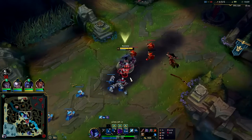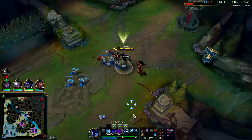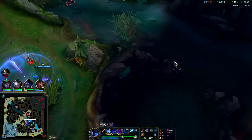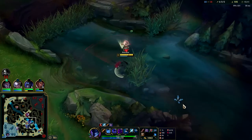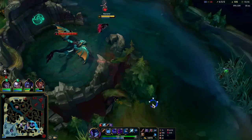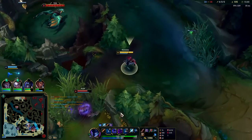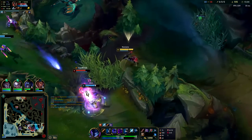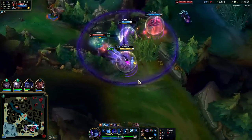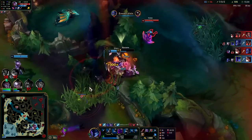We need to keep soaking gold and XP. Since we threw that shutdown, we need to make up for it. Our mid laner is dead anyway so those minions would have gone to waste. I think they're bottling — we might be able to kill Kayne. We get him with a Q — he's not sure where to go. We pop him with the fear. We fear still damaged him inside.